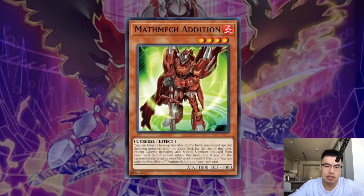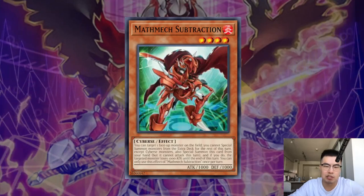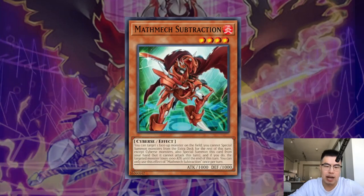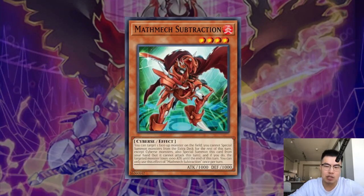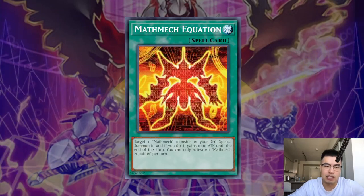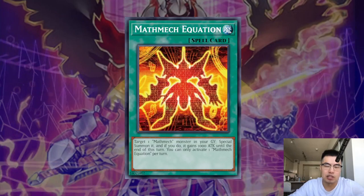They also play some other extenders. They play Math Mech Addition and Math Mech Subtraction, both of which allow you to special summon themselves from the hand by targeting a face-up monster on the field and reducing or boosting its attack by a thousand points. They also play one copy of Equation, which is a pseudo-Monster Reborn that's searchable off of either the XYZ, Alan Bershon, or Circular as well.